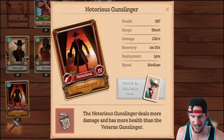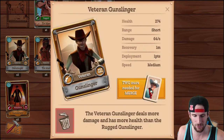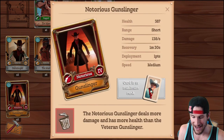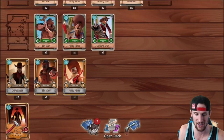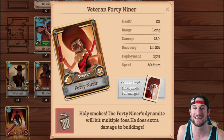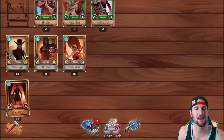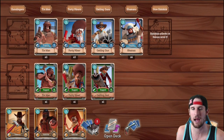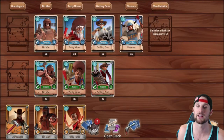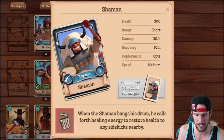Let's check his info right here: his health is 587, damage is 138 a second. This other guy - wow, 274 health - and his damage is 64, while the notorious one's damage is 138. Notorious characters are ridiculous. We've got the Tin Man who's kind of a tank, the 49er who does splash damage, and the Shaman up here. We can't merge them yet - we need to upgrade our saloon to do that.